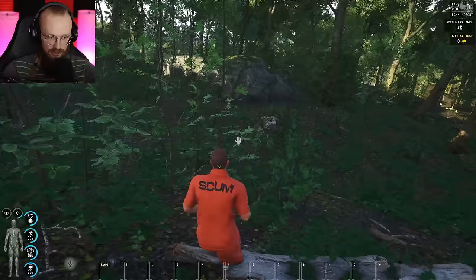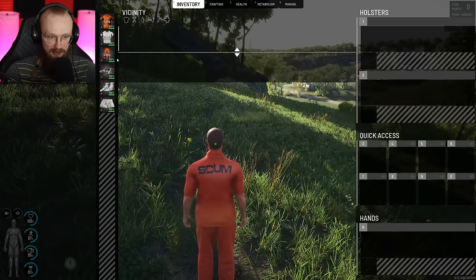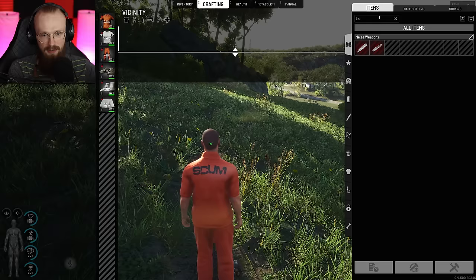There we go, I did not break any legs, everything is fine. So let's try to get some rocks and get ourselves a knife. There was another massive change in this 0.95 update — the crafting menu is different. Now we have the search bar, so if I want to craft a knife, I can just type it and there we go, we can craft this stone knife.